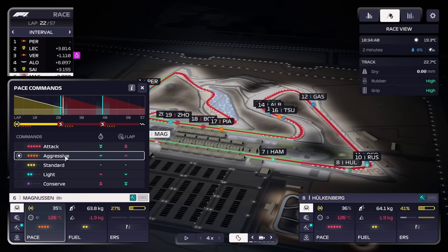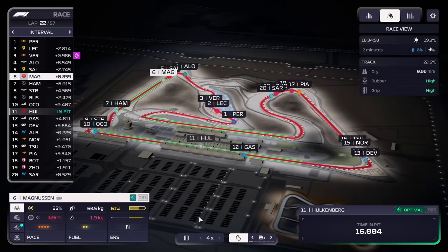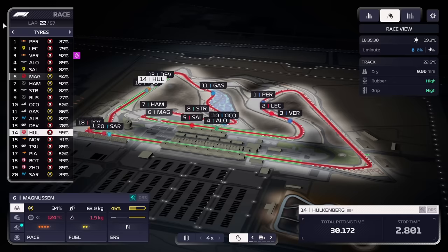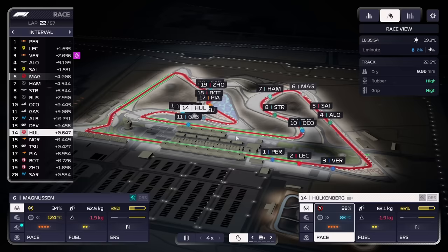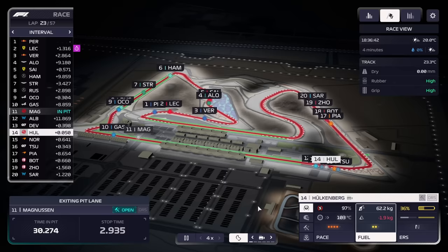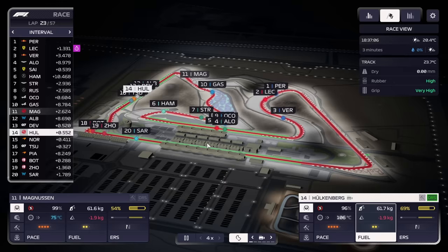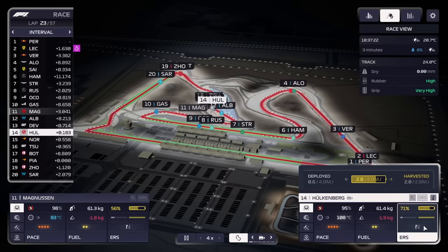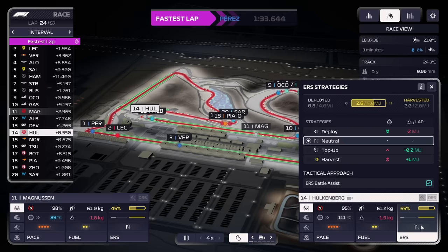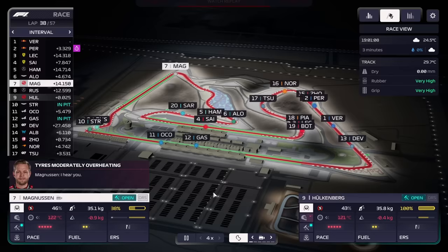Hulkenberg pitted and fell down to 14th, so you can imagine how much of a problem getting overtakes done is going to be. We could have pitted earlier which would have made it a little easier. Magnus comes out in about 11th and getting Gasly should be simple with DRS. We'll be working with Hulkenberg and using energy to try and get past cars in front. Albon was left behind by Albon anyway, so that's a fairly smooth pass.